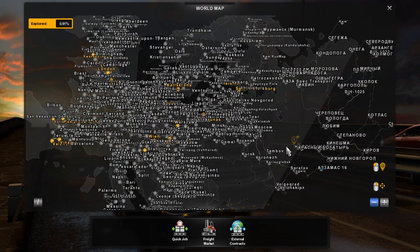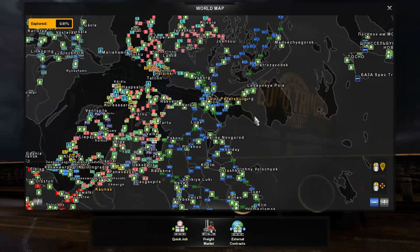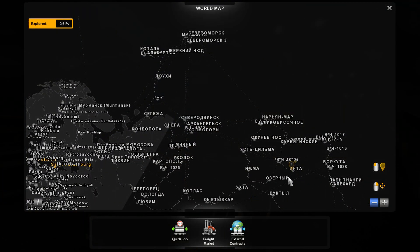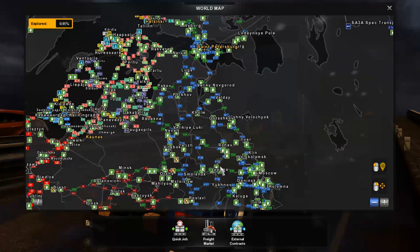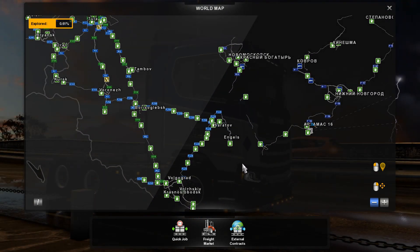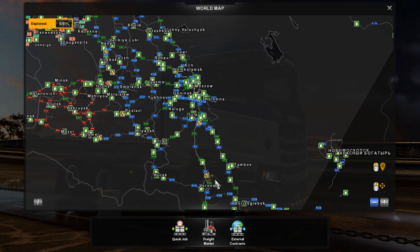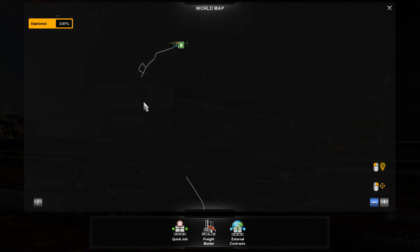What we have here running is Russian Map 1.8. That will take care of the city areas — St. Petersburg, Moscow, that type of stuff. We are also running Russian Open Spaces 6.0, and that's going to give you all the other cities further east into Russia. There are a few small minor issues still going on, particularly down here. Saratov, I believe, is the name of the city — right at this moment there is no connection. This area is actually Rush Map, and this here is the Open Spaces stuff, and the connection point has been severed between the two.